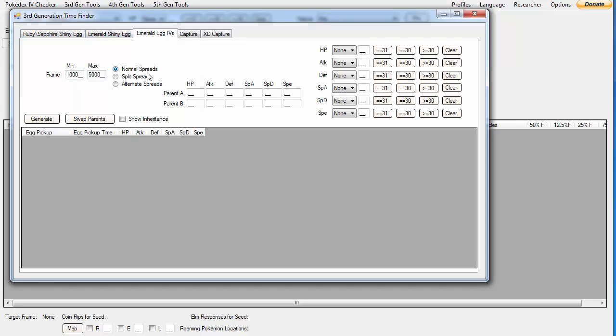Here you're going to click Split Spreads, type the spread of stats that you want, and then type in the stats of the parents. I have 31/31/31 and then 20, 14, and 31 for one parent, and 31/31/1/14 for the other. Then you're going to hit Generate.